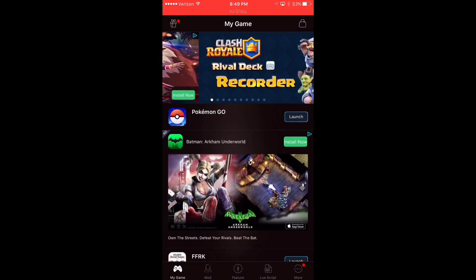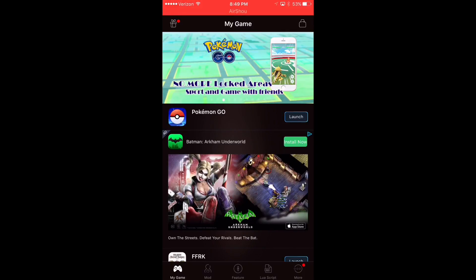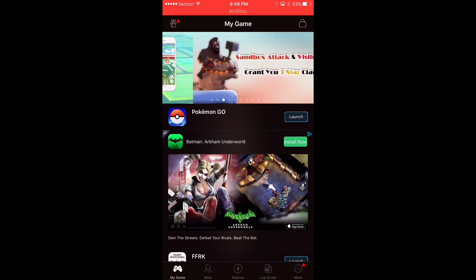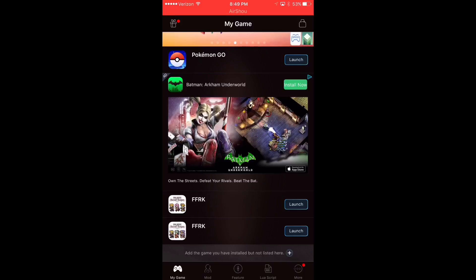This is the main hub for Xmod. You can actually create an account if you'd like to. They have tons of games that you can hack, like Clash of Clans, Pokemon Go, Final Fantasy Record Keeper. If there are other games you have installed that aren't listed, you can click at the very bottom of the page and add your applications so they can be, quote-unquote, hacked or tweaked. I'm going to go ahead and launch the American version of Final Fantasy Record Keeper.